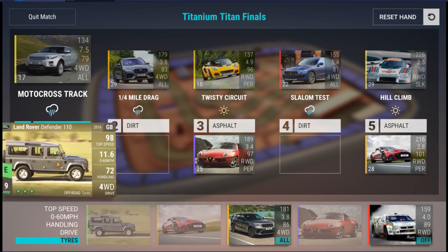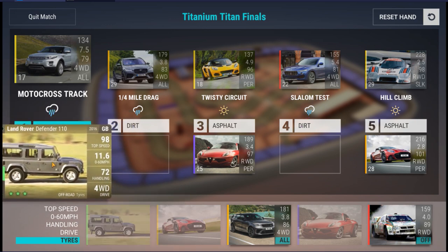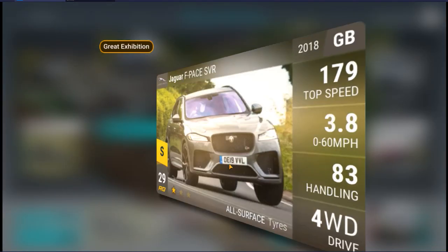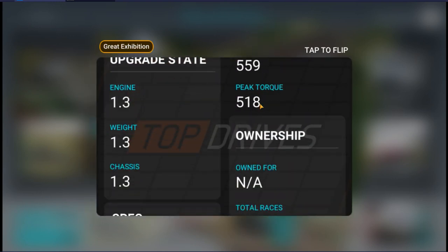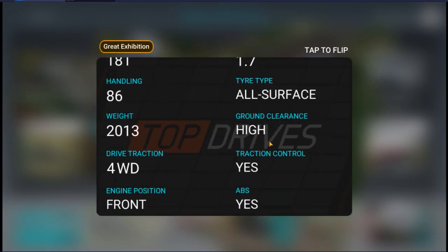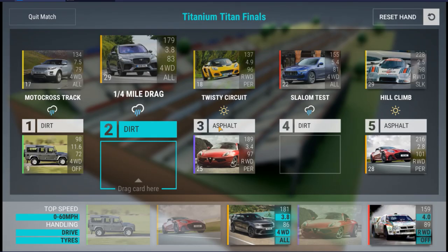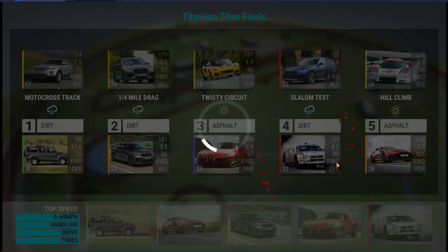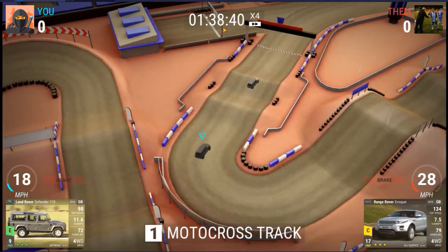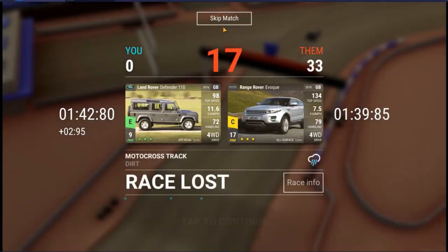I take a defeat here because I have to throw in my Defender. I can't put my Lancer there. The question is: can the Lancer win the quarter mile drag? I don't think it can. It's also heavier — I want a bit more power. This could be a defeat live on camera. It's lost, but only lost by 50 points. There you go — a good car to put in for the motocross part if you're struggling and haven't got any other options.